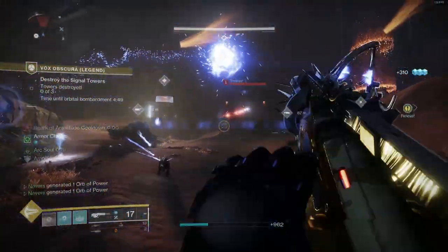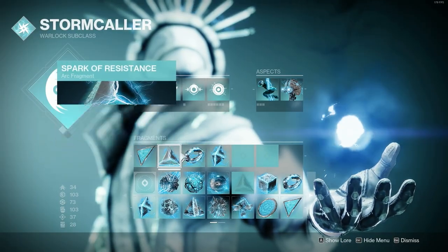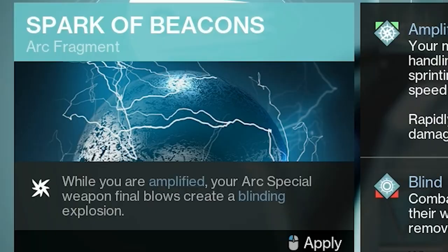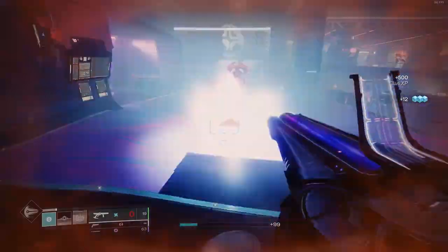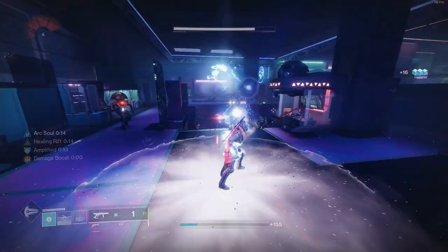There are a few cool things you can do to enhance this weapon on each light subclass. Firstly, on the arc subclass, you can use the Fragment Spark of Beacons, which reads: while you are amplified, your arc special weapon final blows create a blinding explosion. This is a really cool way to give you blinding grenades on a waveframe grenade launcher, which is even better on this weapon since you can fire three waves.